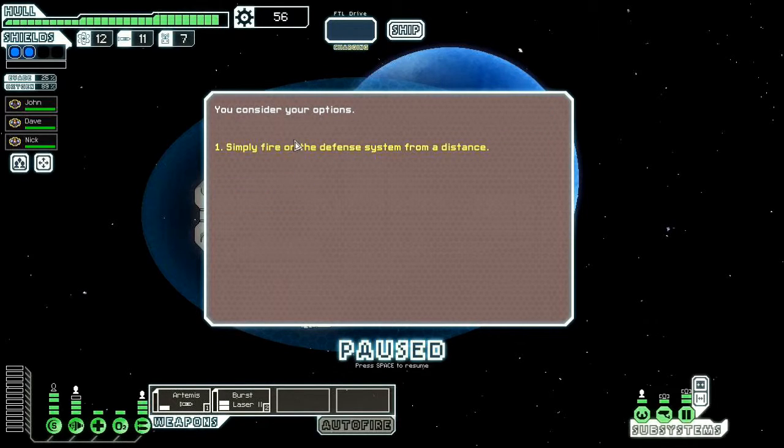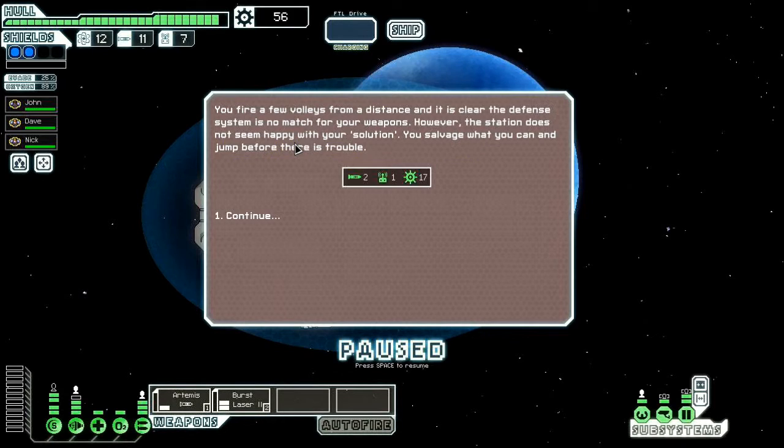Let's just shoot at it. You fire a few volleys from a distance, and it is clear that the defense system is no match for your weapons. However, the station does not seem happy with your solution. You salvage what you can and jump before there is trouble.